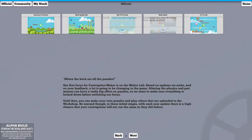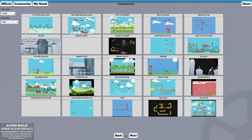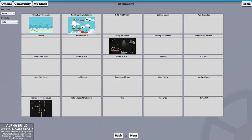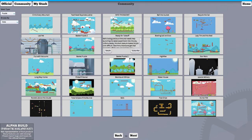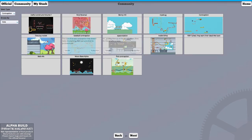Let's go back. These are the official puzzles, but there's also a whole community of people who have made their own puzzles. You just subscribe to them in-game — this is literally the Steam Workshop in-game view. You've got puzzles and contraptions.